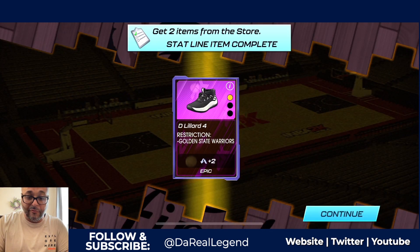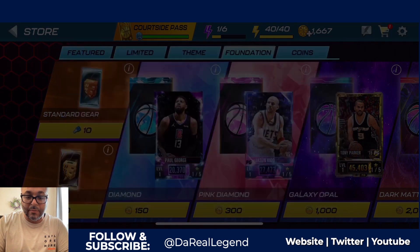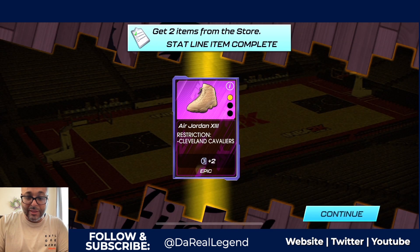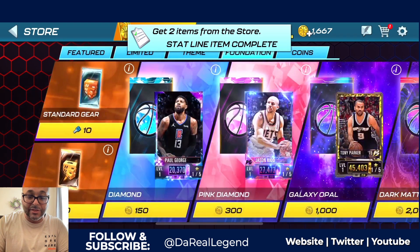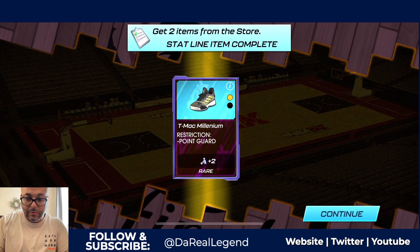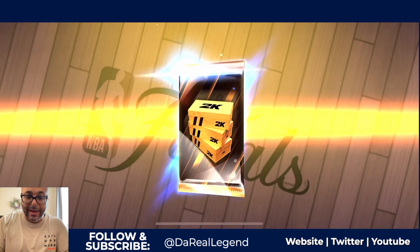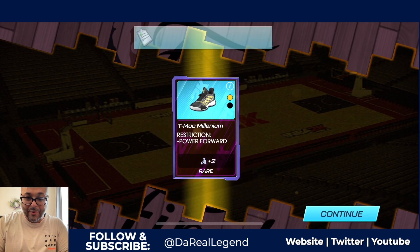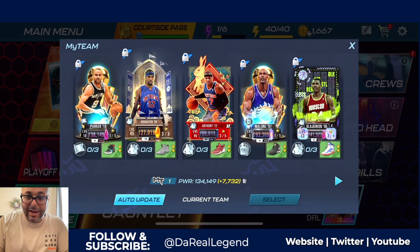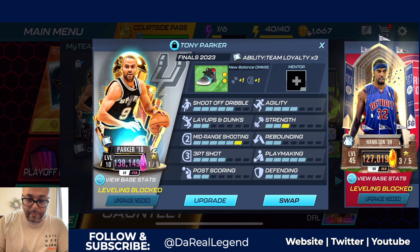We got some D-Lites 4s again but for the Golden State Warriors — I can use those with Draymond Green, we do have the triple doubles version of him. We also got shoes for the Cleveland Cavs — plus two to three-point shot, could use that for Donovan Mitchell if we get him. Some T-Mac Millennials for the point guard position, those bring up playmaking by two. And our last pull — T-Mac Millennials for power forward, we can use that with Karl Malone.